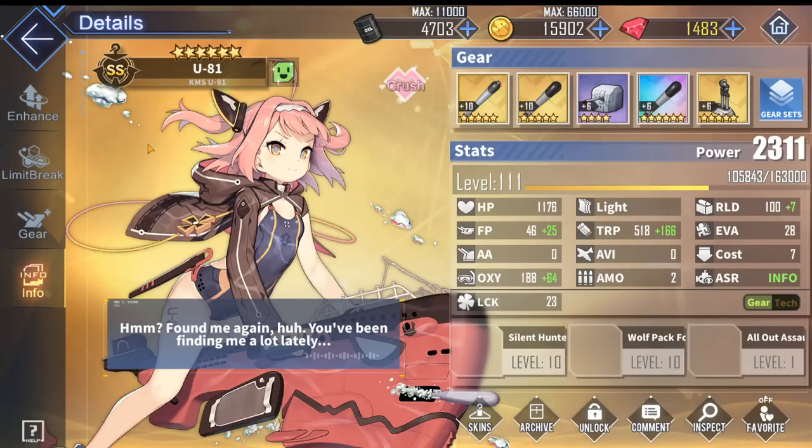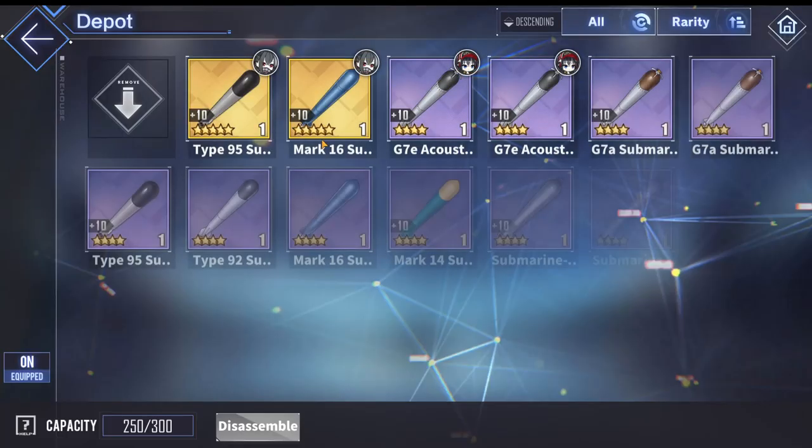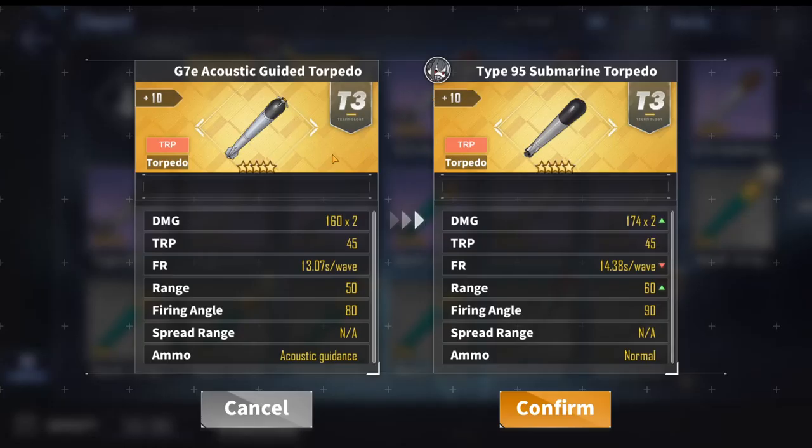The best golden torpedo is the G7E Acoustic Guided Torpedo. It has acoustic guidance ammo, giving it the same tracking capabilities as a German magnetic torpedo. It has slightly less damage than the highest-damaging torpedoes, but it has the fastest reload of all three gold torpedoes. Because more of your torpedoes will hit the target, this usually results in higher overall damage from the submarine, making it overall the best torpedo for a submarine.